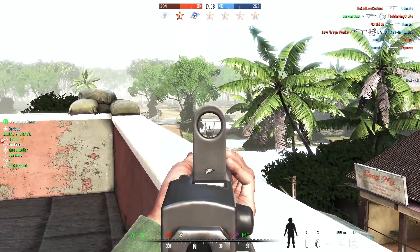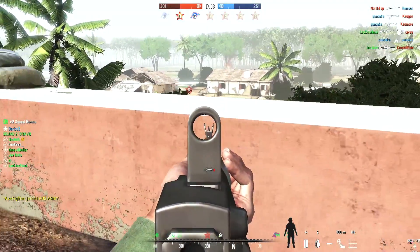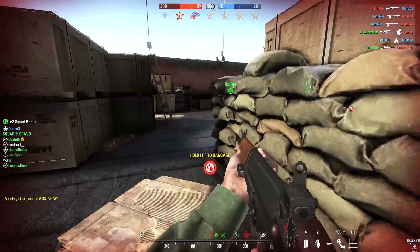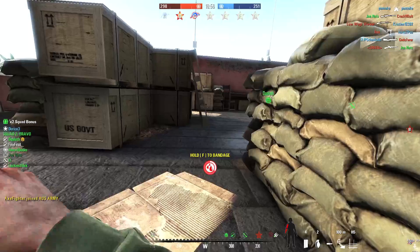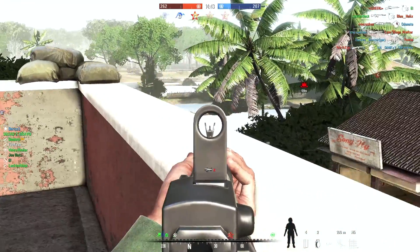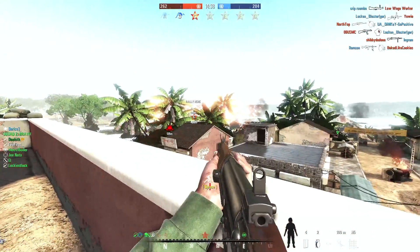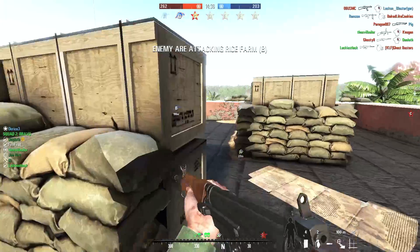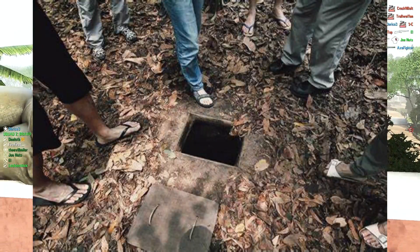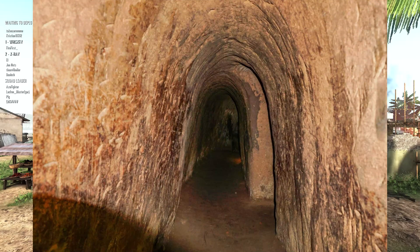After a few months of that area being untouched after the invasion, the North Vietnamese forces and Viet Cong would make their way back to those tunnels, rebuild, and in early 1968 they would be once again used as a stronghold in the second assault on Saigon during the Tet Offensive. Today, it is known that at least 45,000 men and women died defending the tunnels over the course of the Vietnam War. After the fall of Saigon in 1975, the government of Vietnam preserved these tunnels and they are now part of the Vietnam War Memorial.